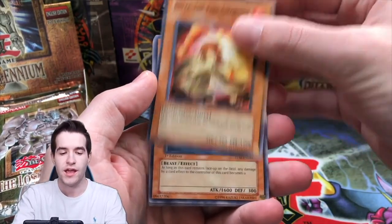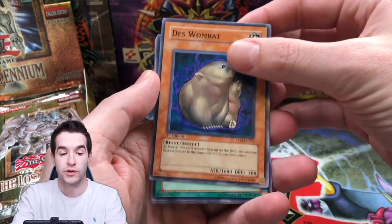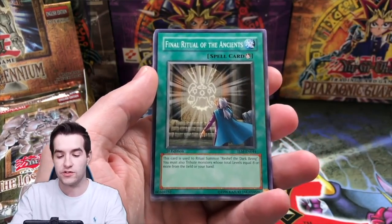So here's Hida the Fire Charmer. Not too many crazy valuable commons. There are the Elemental Heroes though which is cool. Final Ritual of the Ancients. Here we go.